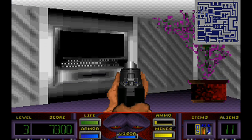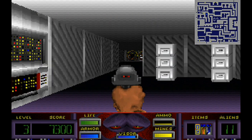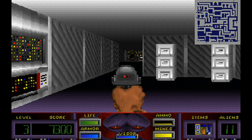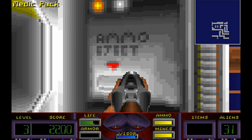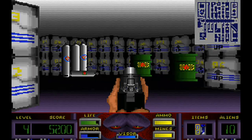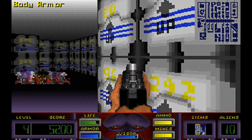In somewhat of an odd design choice, weapons of similar type actually share ammunition. So if you use up all of your chaingun ammo, for instance, you're also out of shotgun ammo as well. In addition to all these weapons, you also have health packs, ammo refill stations, health recharge chambers, body armor, and more to aid you on your lengthy alien hunting excursions.